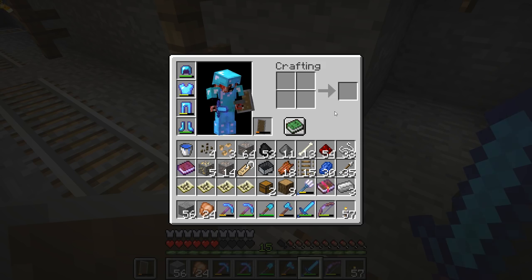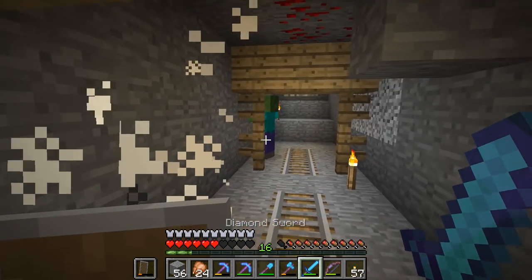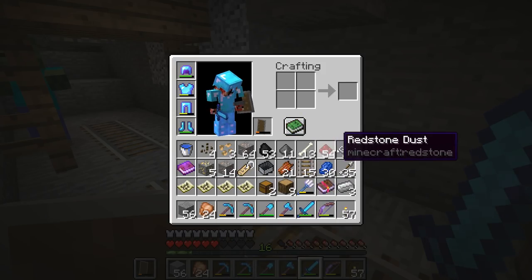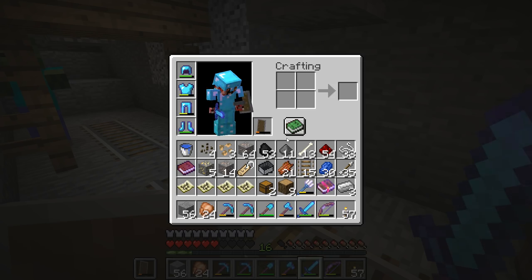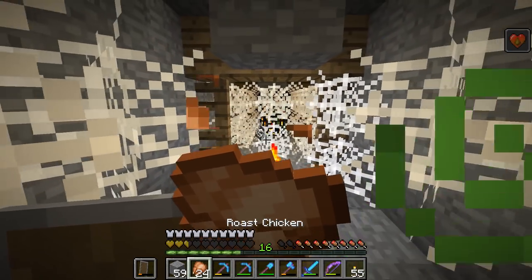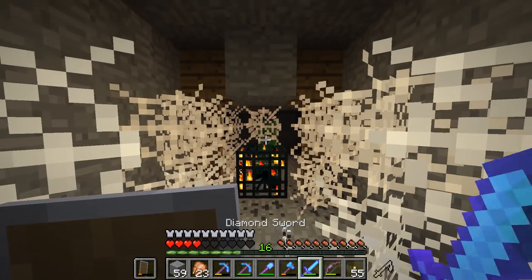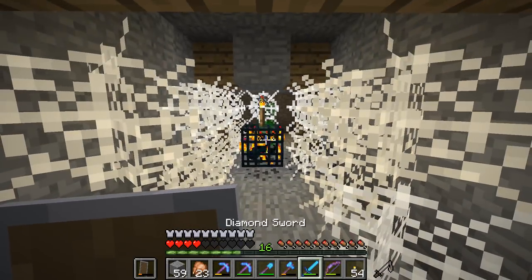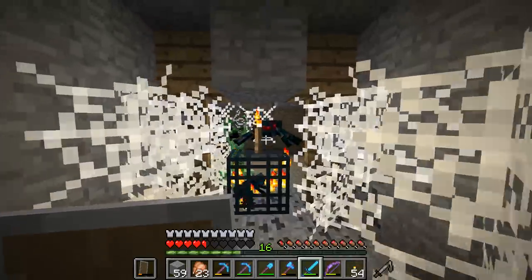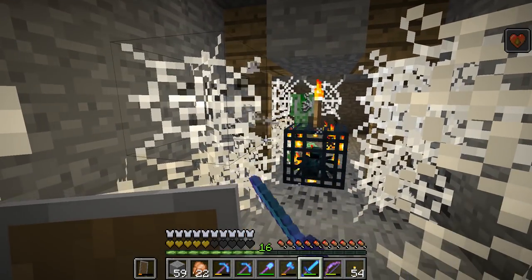We've got some melon seeds out of that as well, so we can finally grow some melons! That guy had an enchanted shovel — Efficiency 2! Python, you forgot to bring your ender chest! I'm really, really nervous. Well, there's the spawner — we should probably eat up. If I die with all this stuff on me, I'm gonna be a little bit heartbroken. Then there was a creeper — I got rid of the cobweb, he came towards me, I hit him, fell back into some cobweb and he blew up the spawner!